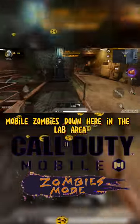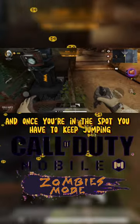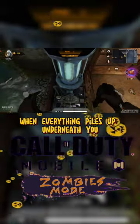In Call of Duty Mobile Zombies, down here in the lab area, you want to jump on top of this machine like so. Once you're in the spot, you have to keep jumping when everything piles up underneath you to make them not hit you.